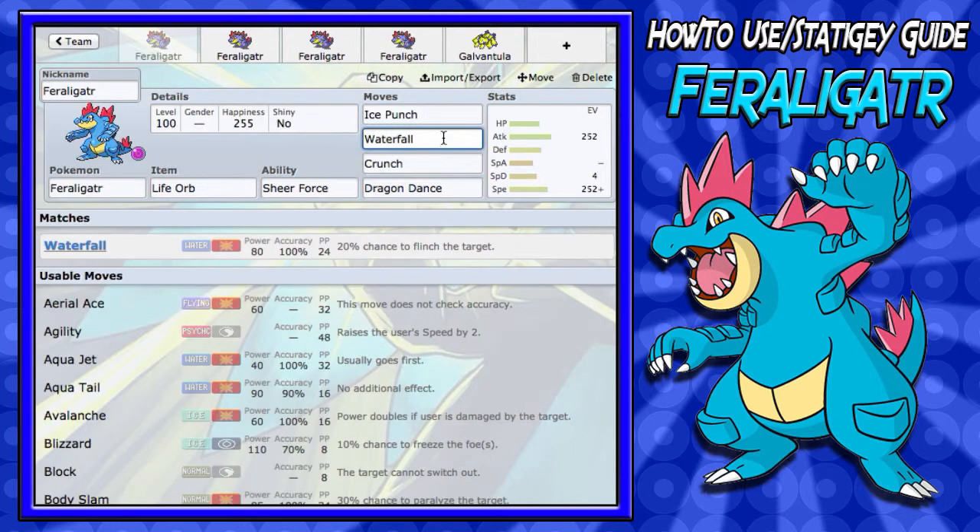For the second move, you're going to want to run Waterfall. Waterfall is a very good STAB move and it activates Sheer Force as well, so it's got a super high attack boost. It's got the Life Orb, it's got Sheer Force, and then it's got STAB, plus it's 80 base power, so it's a very good move to run on Feraligatr. You could run Aqua Jet, but you're not going to really be worrying about speed after you've set up Dragon Dance.